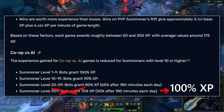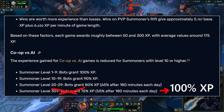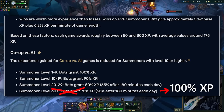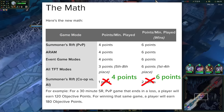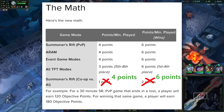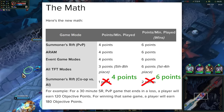Now onto the main topic of the video: there's some sort of intentional or unintentional buff to summoner and event XP at the moment. This is for co-op vs AI modes — usually they give 1 or 2 points per minute, but right now if you win a co-op game you get 6 points per minute, so it's the same as the other modes.